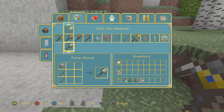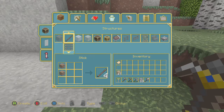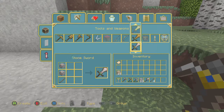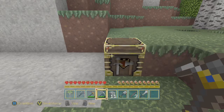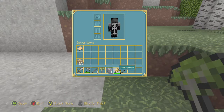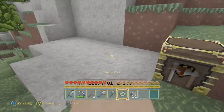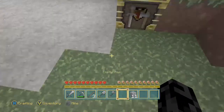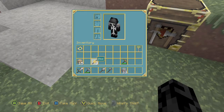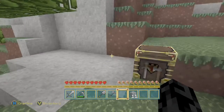I've gotten a handful of cobblestone, so I'm going to create a shovel, an axe — I've run out of sticks so I need to make more — and I'm also going to make a stone sword. I just like having my inventory in a specific order.